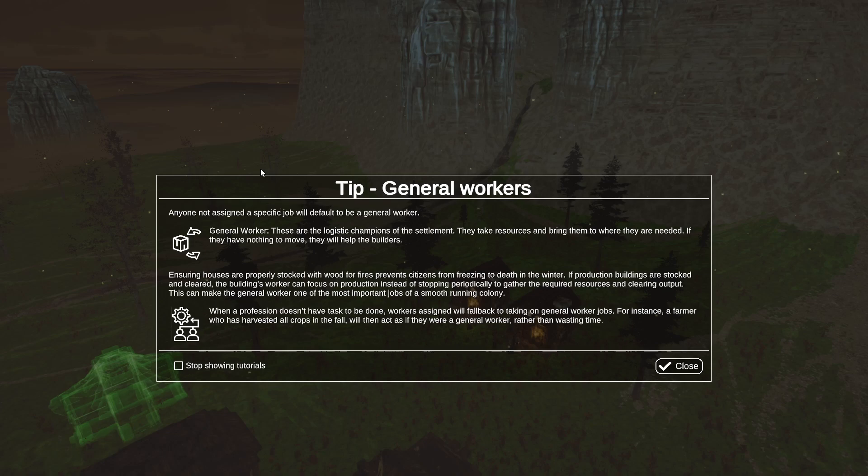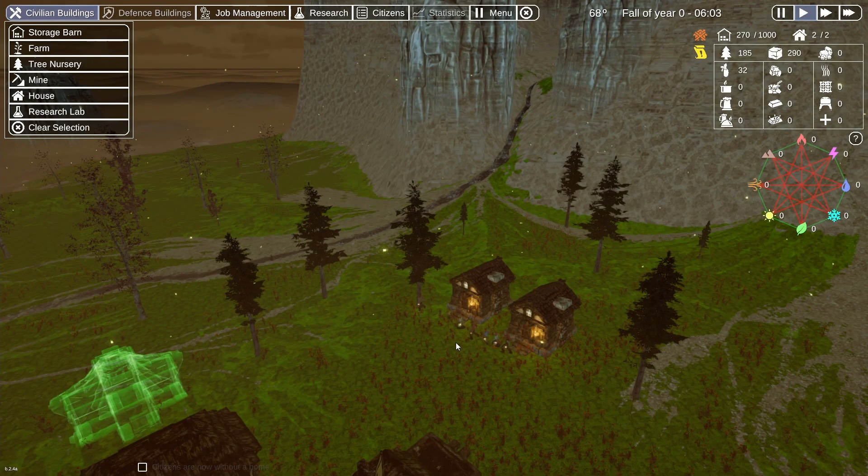Anyone not assigned a specific job will default to being a general worker — these are the logistic champions of the settlement. They take resources and bring them to where they are needed. If they have nothing to move, they will help the builders. Ensuring houses are properly stocked with wood for fires prevents citizens from freezing to death in the winter. If production buildings are stocked and cleaned, the building's worker can focus on production instead of stopping periodically to gather resources. This can make the general worker one of the most important jobs for a smooth running colony.